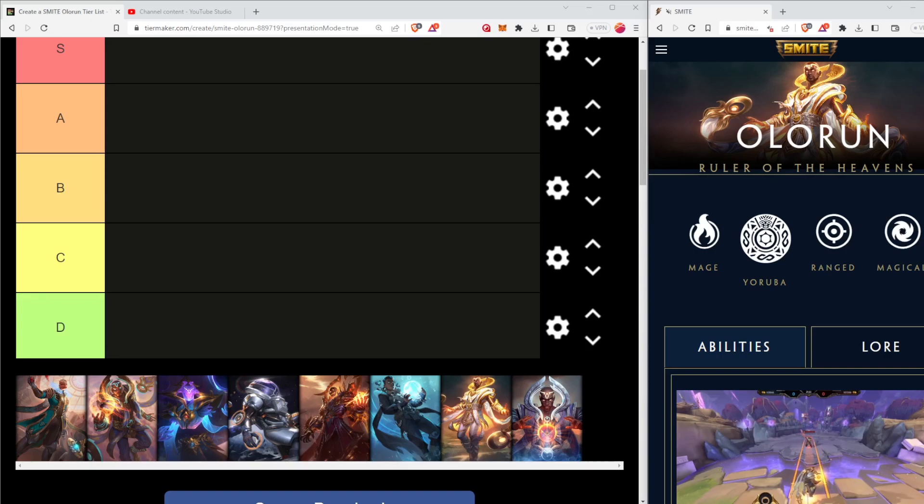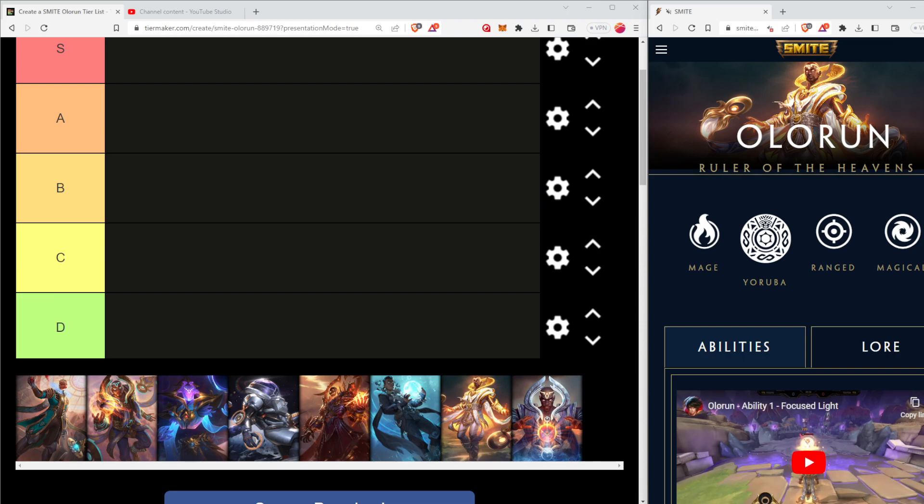Day 2 of our Smite Tripleheader weekend is here, and today we're talking about Olorun, a relatively new Smite god who was added on June 25th - somewhere around 2020, 2021, or 2022. Olorun is a Yoruba god, a new pantheon to the game that has not always been there - a mage-type character using magical abilities and a ranged attacker.